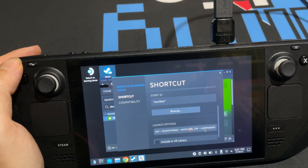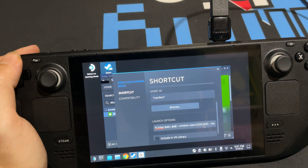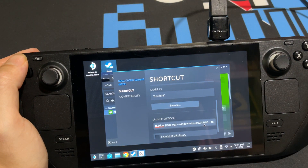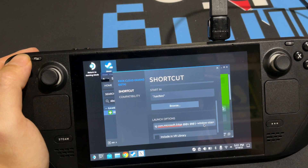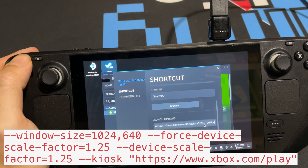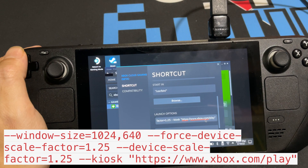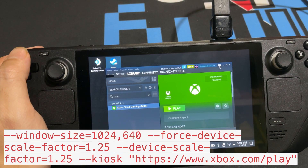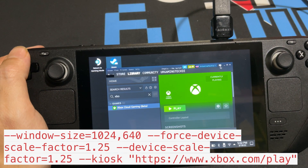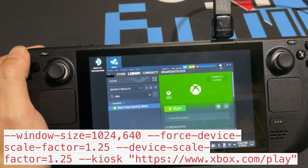Scroll down to Launch Options. There will already be some content in there — the at-symbol entries for Microsoft Edge are already present. After those existing entries, add a space and type: --window-size=1024,640 --force-device-scale-factor=1.25 --device-scale-factor=1.25 --kiosk https://www.xbox.com/play. That's everything you need to add to the launch options.